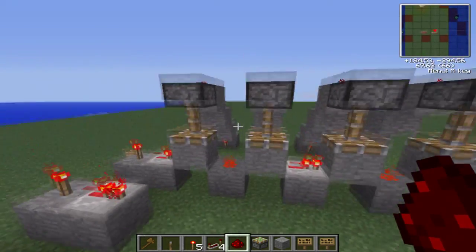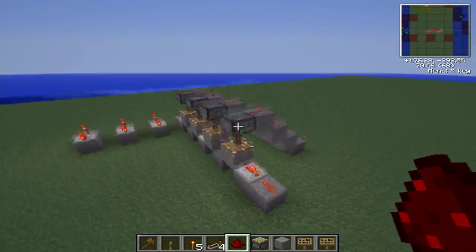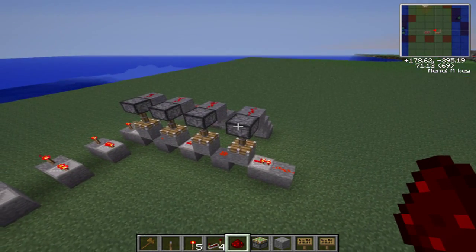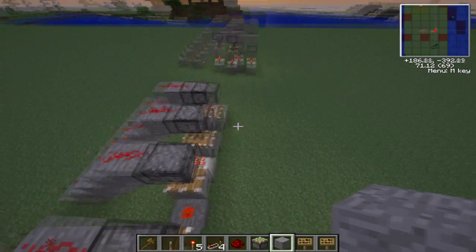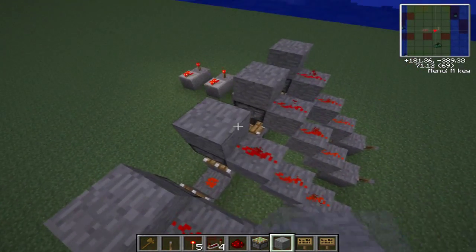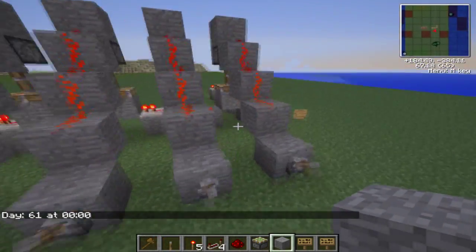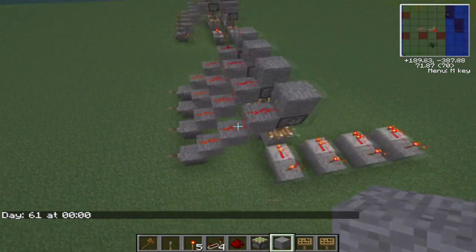This is zero. Now I'm going to go over lower and higher pistons. Basically, the lower pistons are the bit activators — how people call them. Basically, what it does: let's say I want to decode 0001.